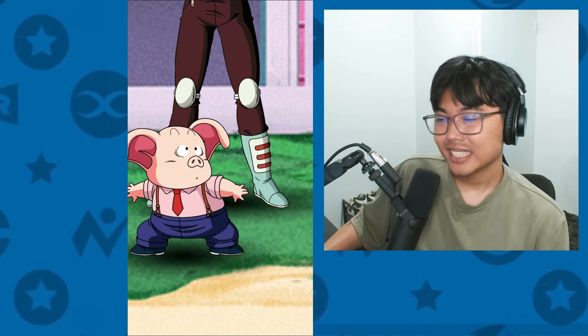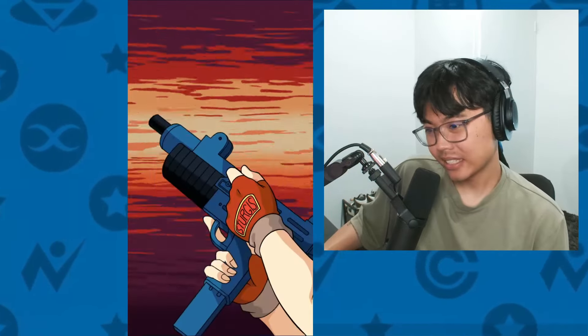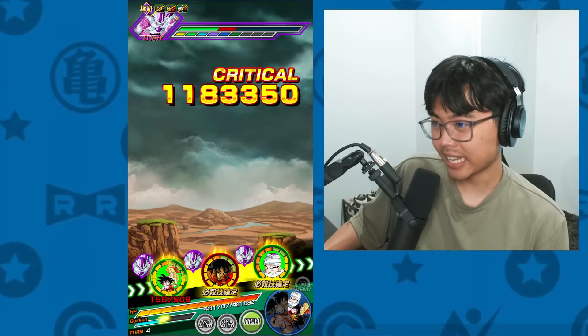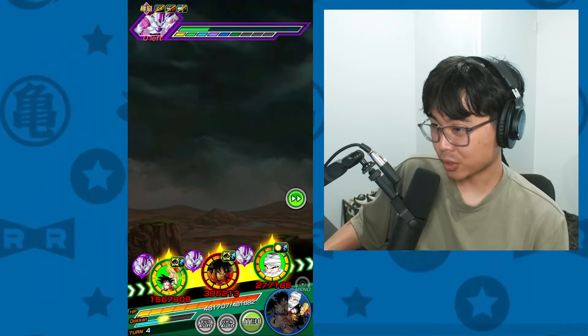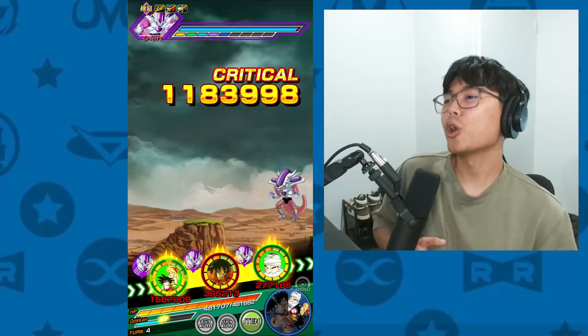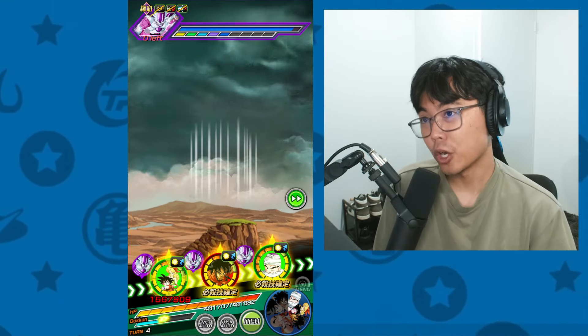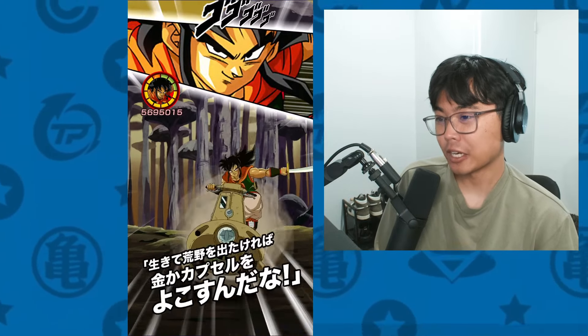Second turn. The INT Goten is doing better — these guys are EZA'd. Goten has not. The RNG is screwing us over, but we got the second dodge, third dodge. That's a 45% defense increase.